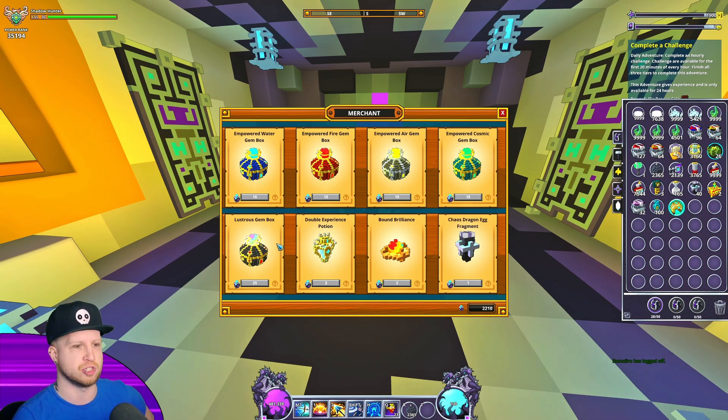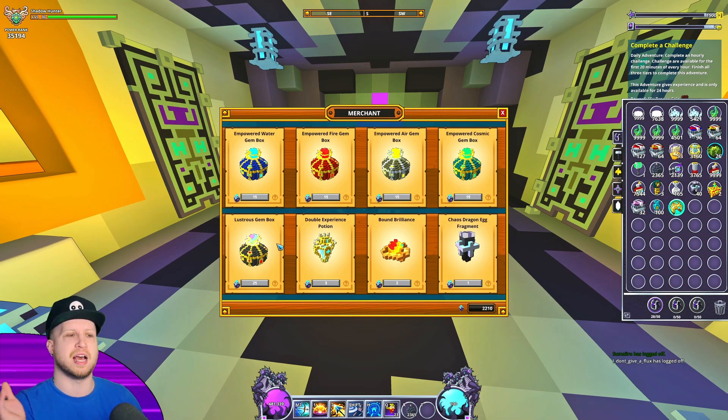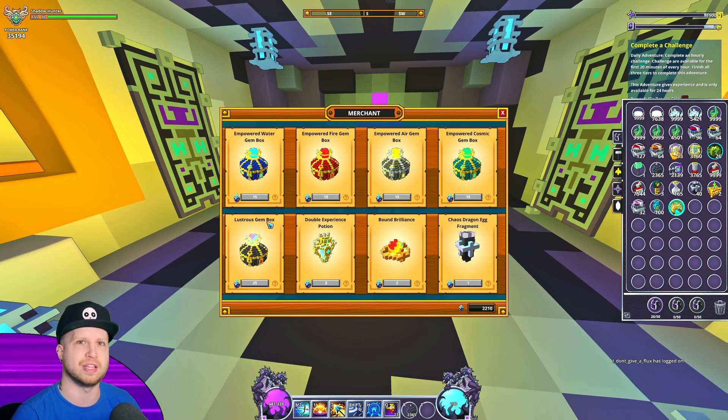You can get some lustrous gem boxes, but these are way too expensive considering what they give. The game itself considers lustrous gem boxes to be more valuable than they are — the problem is they give you like one or two gem augmentation items, and you need a lot of them to augment your gems to fully max out. So it's kind of fruitless to buy these. You can also get double experience potions, which is nice.